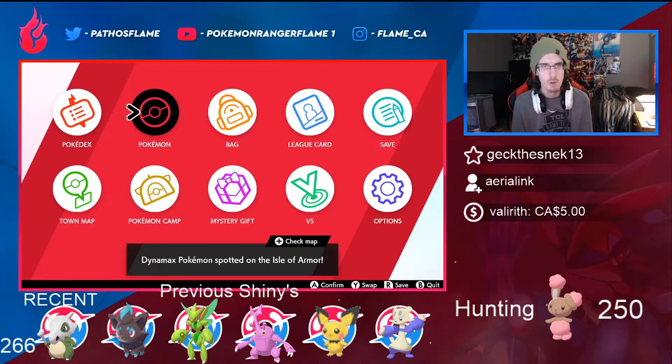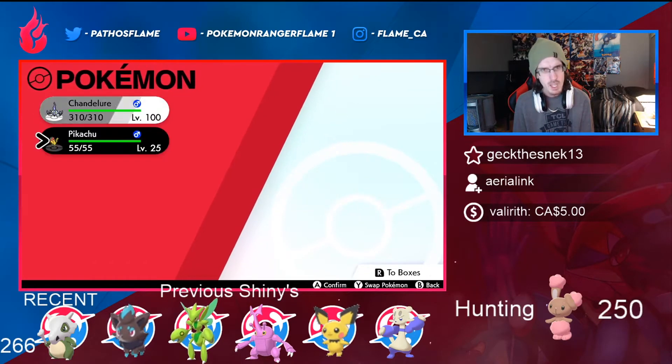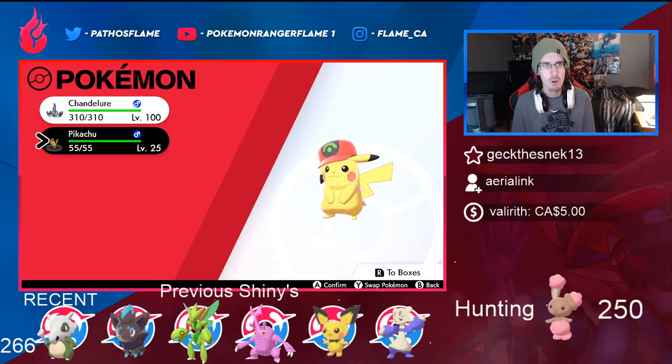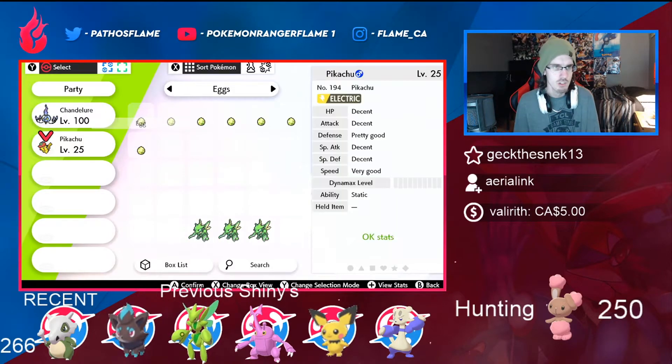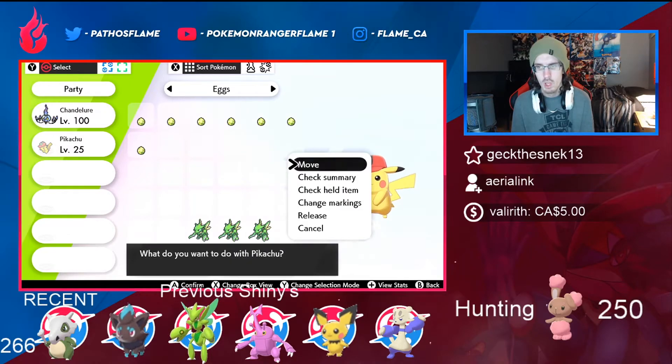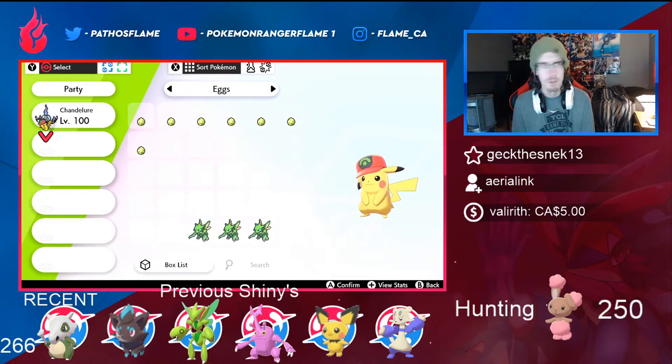I'll go into my Pokemon right here. It'll be in my party — yeah, it's actually in my party. If your party is full, it'll just be in Box 1 or Box 2 depending on how your boxes are filled. So we have our Ash hat Pikachu right here. Let's check everything: it has Static, it has zero IVs. But I think this is more of an event Pokemon — not really something you'd EV train. I'm not even too sure if Pikachu is a great competitive Pokemon; I highly doubt it.